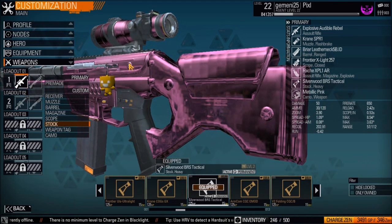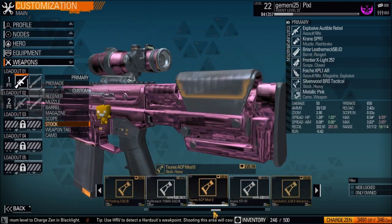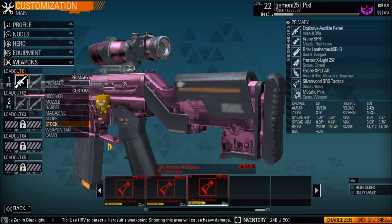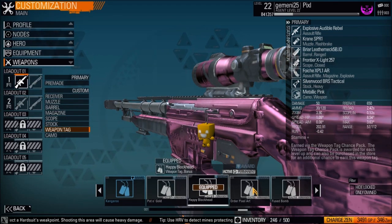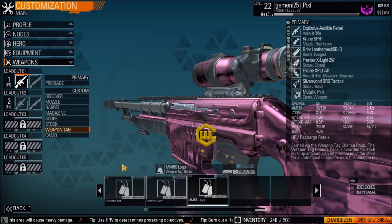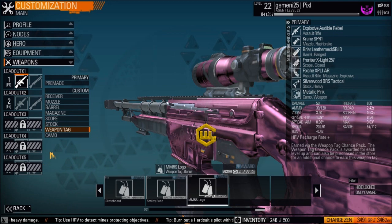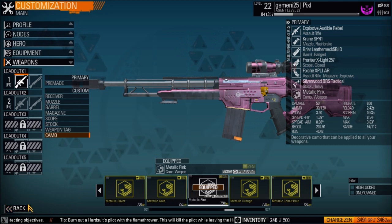Stock is the back of the gun and there are lots of different ones to choose from. Second to last is the weapon tag — the little thing that dangles on the gun, not very important but pretty cool. You unlock them when you level up. Finally there's camo — I have a metallic pink camo.